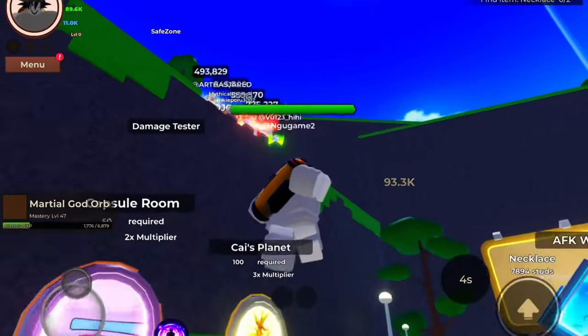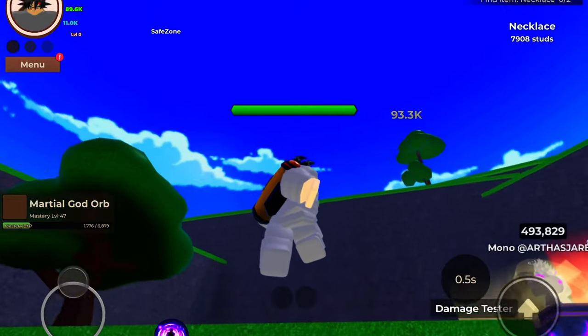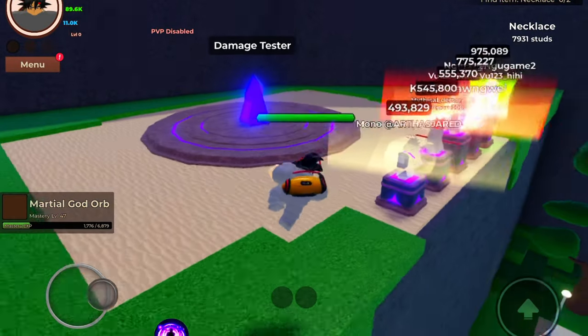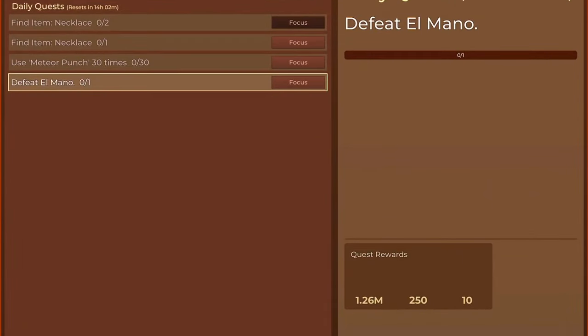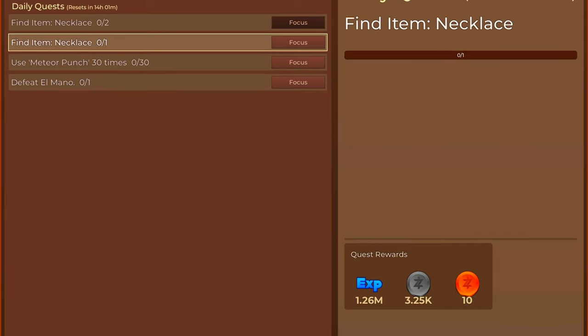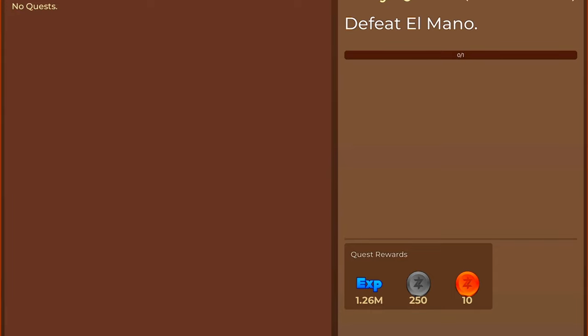They also added a new flying animation. Now we can get gold zennies from doing quests, which is pretty cool. We get 10 gold zennies from one quest. I don't know if the value of gold zennies has dropped or not.